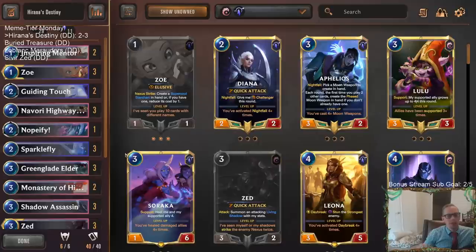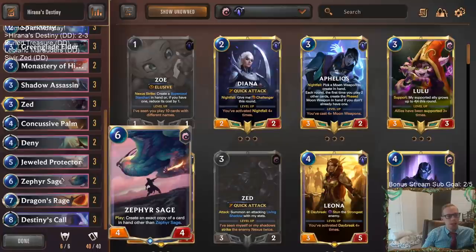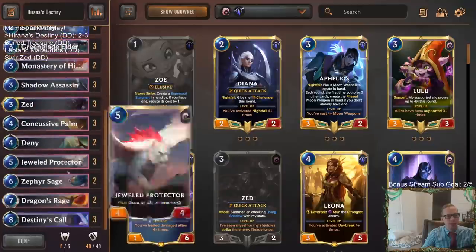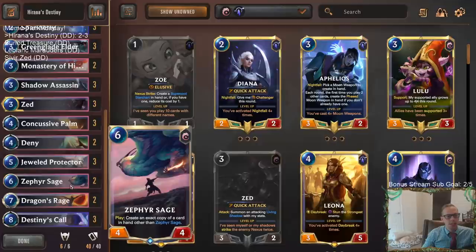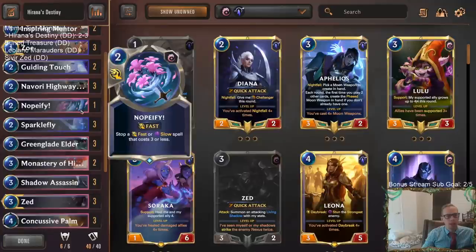I think our deck did some really cool stuff though — we picked up two nice impressive wins. Against the Heimerdinger deck, I was much too slow and too greedy in turns six, seven, eight in particular and needed to go for it earlier. I really liked Destiny's Call and Dragon's Rage. I think the one card I didn't like in our deck was actually Zephyr Sage — that was the card that turned out to be too slow. It's really cool being able to copy stuff, but we just don't have time.